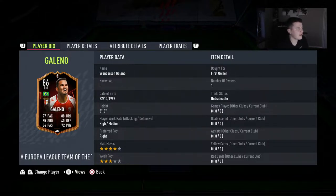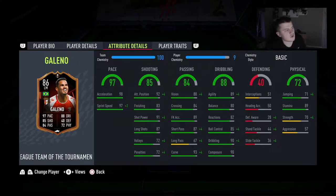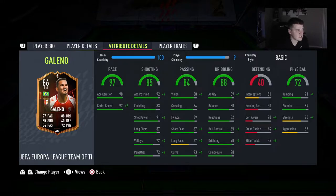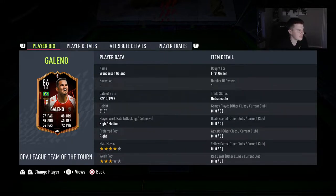Right now Galeno costs around 60,000 coins to do the SBC. He has high/medium work rates, second defensive work rate, four star skill moves, 97 pace, 85 shooting, 88 dribbling, and 84 passing — another Brazilian who's just phenomenal. He's got 80 balance, 89 agility, 82 reactions, 90 composure, really good attacking position, 92 acceleration, 98 sprint speed — absolutely ridiculous. He's got Flare, Long Shot Taker, Speed Dribble traits, but unfortunately no Finesse Shot trait. He's right-footed, high/medium attacking work rates, and five foot ten.